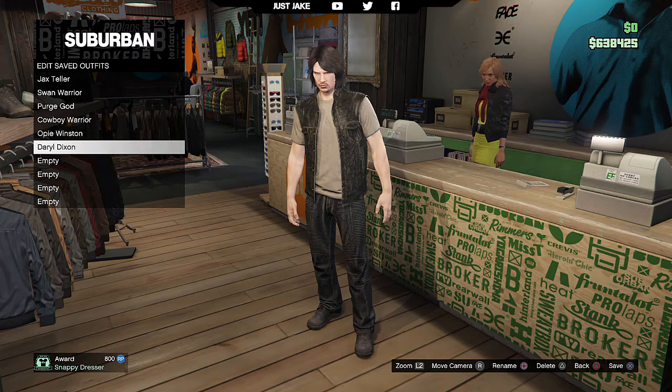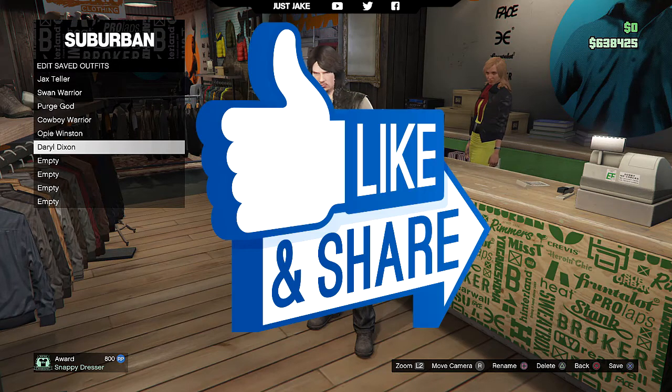Unless you've got mods, this is the sort of thing you're going to have to do. I've gone for the most worn-looking garments available — the worn biker cut, the worn beige t-shirt, worn boots, and worn jeans. Overall I think this cosplay looks pretty good. Let me know what you think in the comments, smash a like if you enjoyed, subscribe for more GTA 5 content, and until next time — adios!